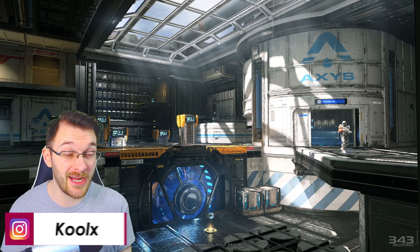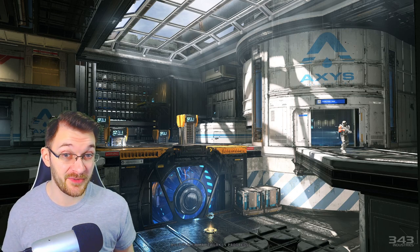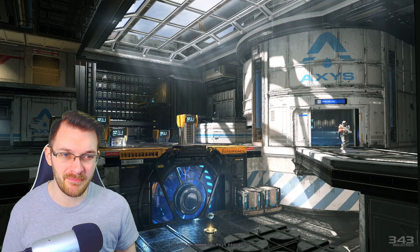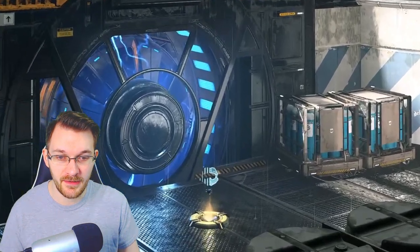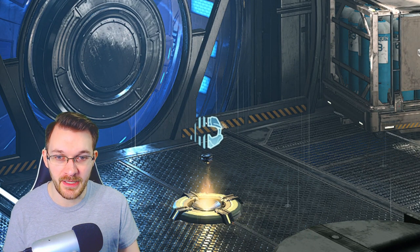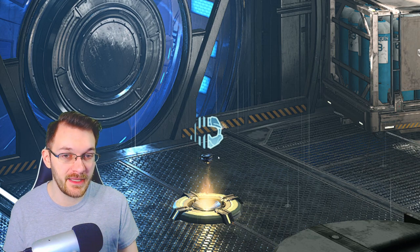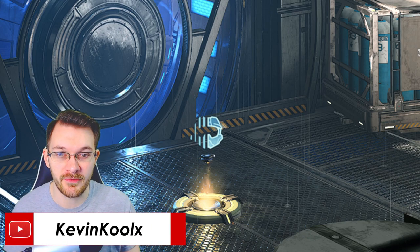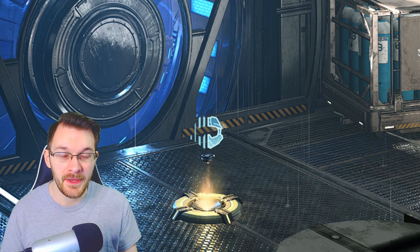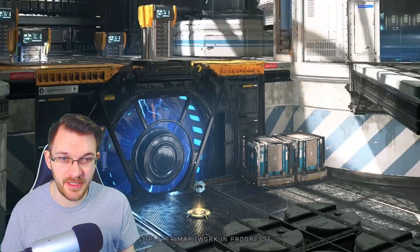Here is the first image — this is kind of like an overview of probably the center area of the map. I want to break down the different sections: what kind of pathing options we have, what kind of pickups are on this map. The first thing we can see is the camo right here at the bottom — you can tell by the way the Spartan's face kind of fades away. Interestingly, they brought back the indicator where instead of just walking over to pick it up, you have to press B like in Halo 5.